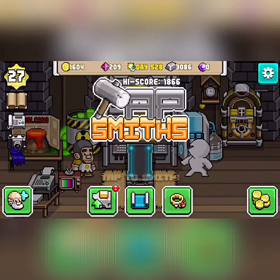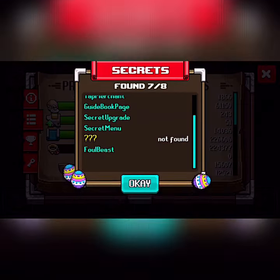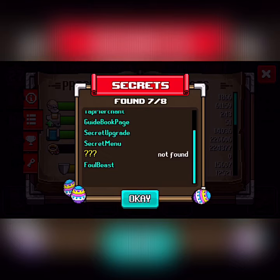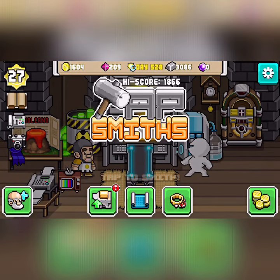That's all it is — the first time you use Squiresmith, the rat will come out. And you saw the rat had like foam on its mouth, and that's why the easter egg is called Foul Beast. It's just the first time you use Squiresmith that easter egg will be unlocked.